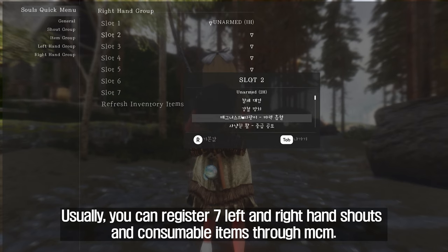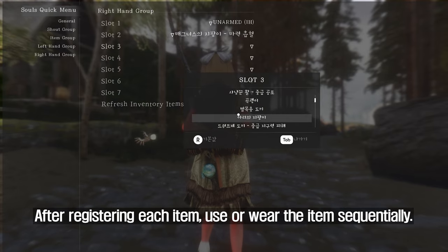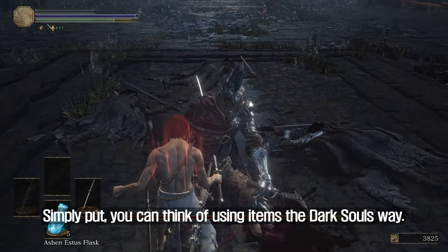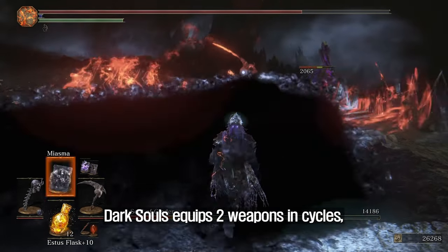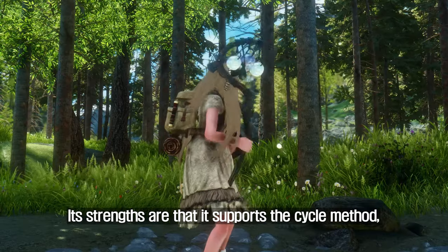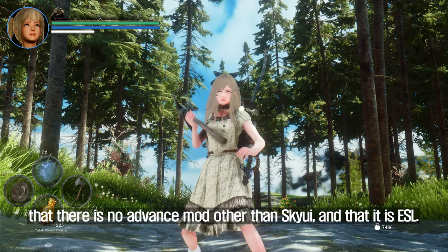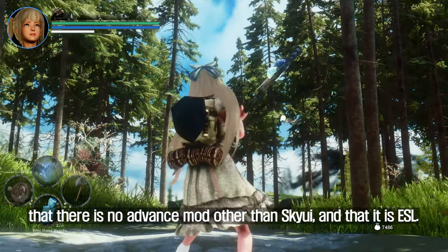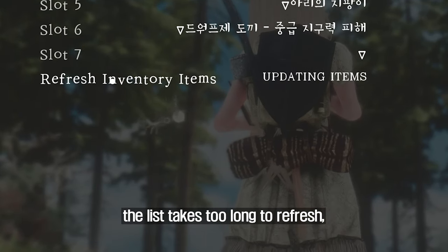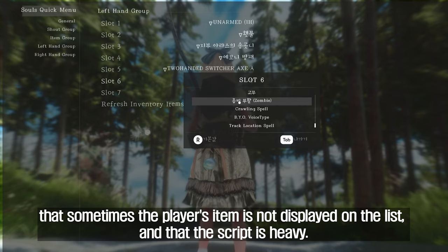You can register seven items — left hand, right hand, shouts, and consumables — through MCM. After registering, you use or wear items sequentially; simply put, it's like using items the Dark Souls way. Its strengths are that it supports the cycle method, potions can be used conveniently, it requires no more than SkyUI, and it is ESL. However, the list must be refreshed through MCM whenever a new item is acquired, the list takes too long to refresh, sometimes items are not displayed, and the script is heavy.